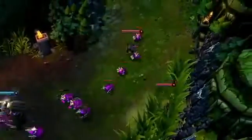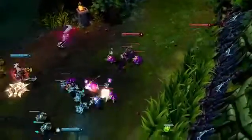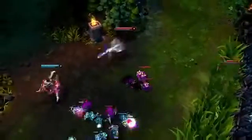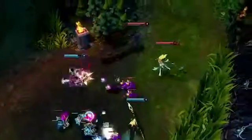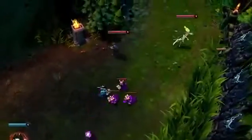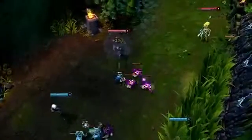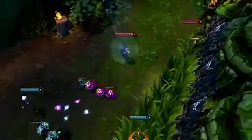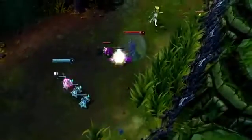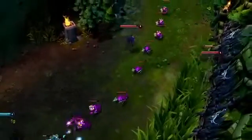In early laning, Quinn should look to attack champions who've been marked by Harrier. Here, Quinn trades with Draven, leading with Blinding Assault and landing a basic attack, dropping him to two-thirds health without even taking anything in return. However, enemies can see the Harrier mark and will often back off, relying on a teammate to counterattack her. Lux lands an attack as Quinn chases Ezreal, and then Ezreal hits Quinn when she targets Lux. Quinn players should be aware of their surroundings and not get caught up in the pursuit.